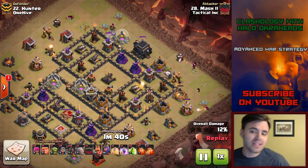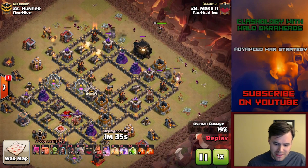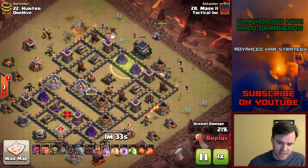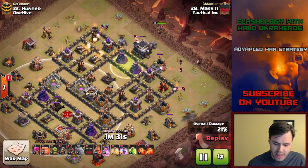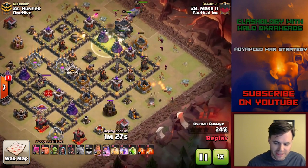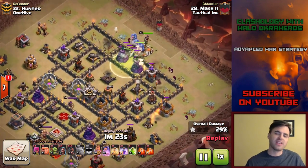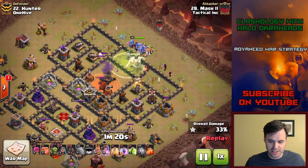There are a couple things to note here. A lot of times people are using mass witches. This would hold up well against mass witches because you've got the expos here and a bomb tower. Look at that bomb tower on the side — it's got some giant bombs on the outside perimeter, as well as some Teslas. Thus the danger of using mass witches — you can't always use these strategies.